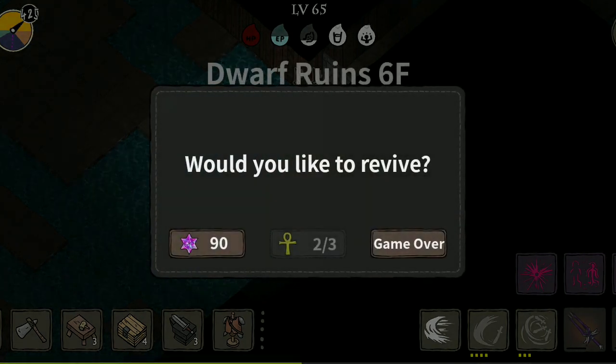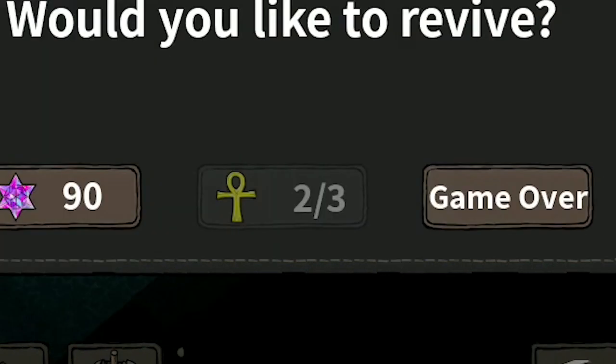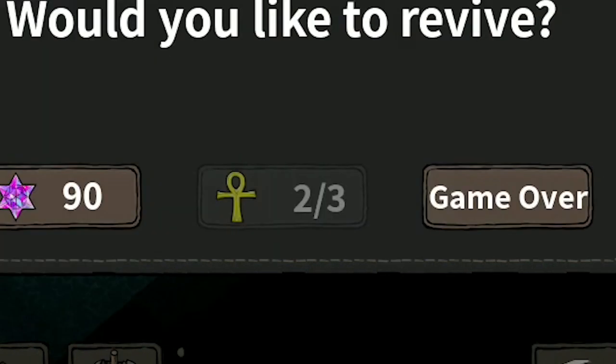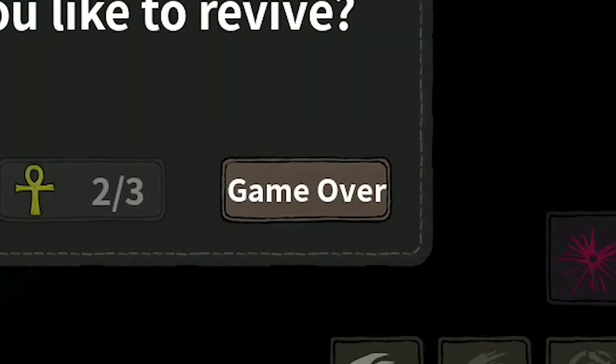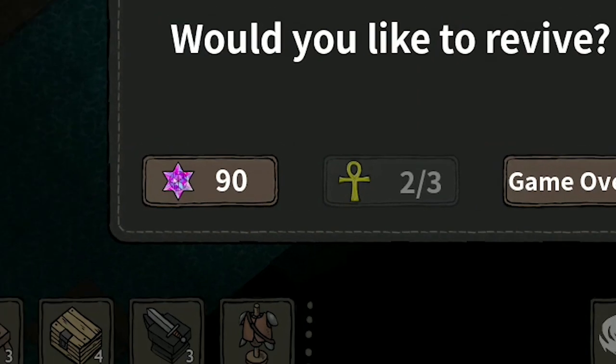Let me tell you a fact that will make more sense later in the video. When you die, a tab will pop up asking if you want to revive or not. It gives you options of using star gems, one revival angst or more depending on how many times you've revived already, and an option that says game over. I think the revival angst caps at 3. Every time you die and revive yourself in the same world, it adds up the total amount of angst needed to survive again. This also correlates to the amount of star gems — each revival angst costs 30 star gems. Since the revival angst caps at 3 at a time, the max star gems to revive would be 90. Knowing this is a good way to judge how much your star gems are actually worth.